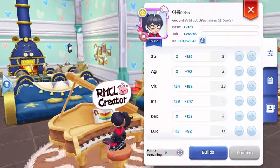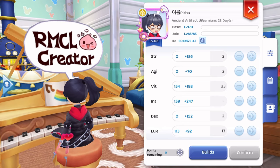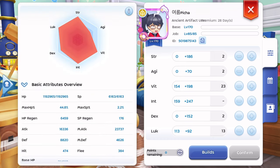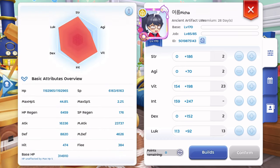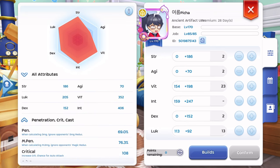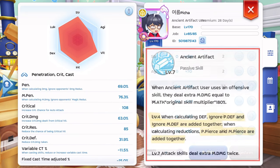For the stats, max out INT, then allocate your remaining stats to VIT or LUK, whichever you prefer — more HP or crit damage. By the way, my stats here already have Meal B and Original Will Juice for additional PEN and MPEN. But if you are going to use this in GVG, use anti-fatal food with cast delay. Remember that when calculating PEN and MPEN, as well as Ignore DEF and MDEF, they are added together when your core level reaches certain levels.